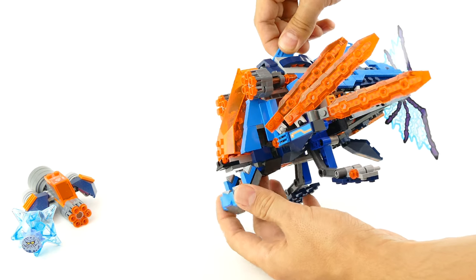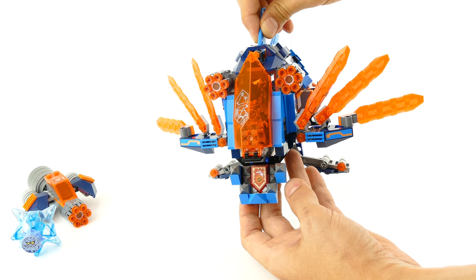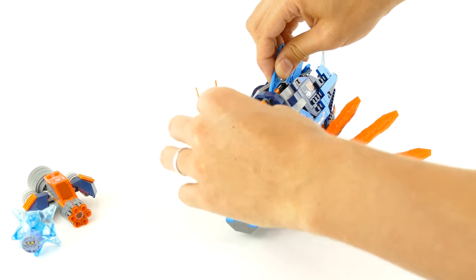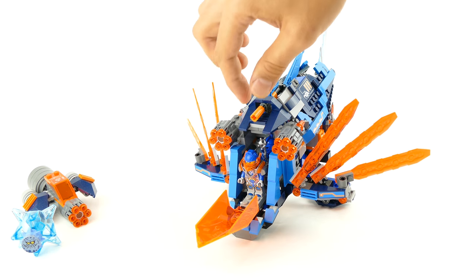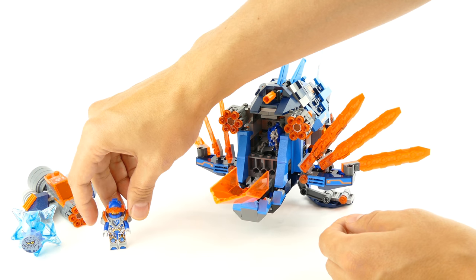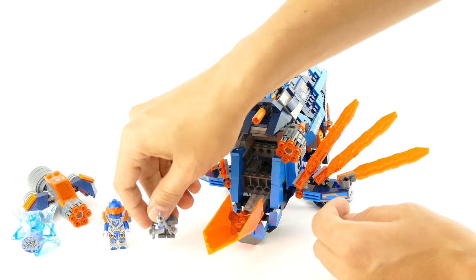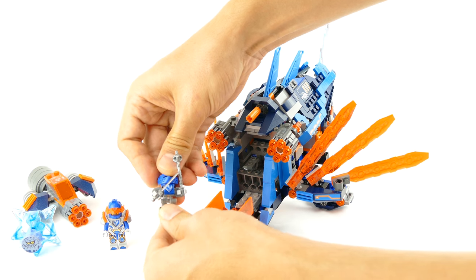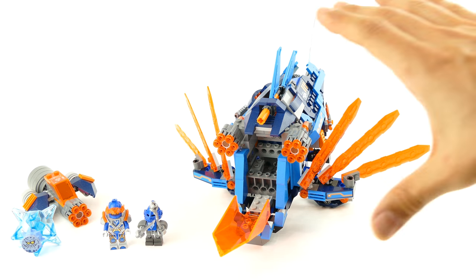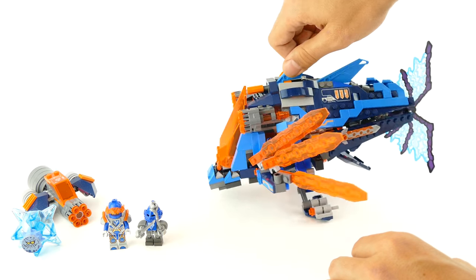The main part of the build is this fairly big lionfish that has several hidden functions. You can open and close the jaw, which also exposes the Nexo power hiding over here. You can open the cockpit of the ship and you have Clay, as well as Clay's bot hiding behind him. It can fit almost two figures basically.